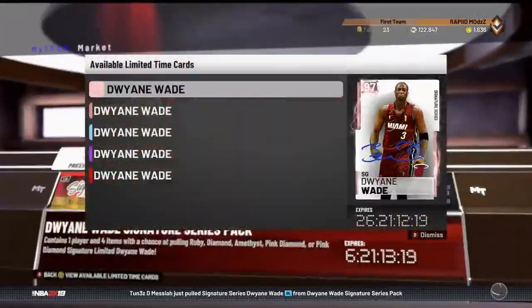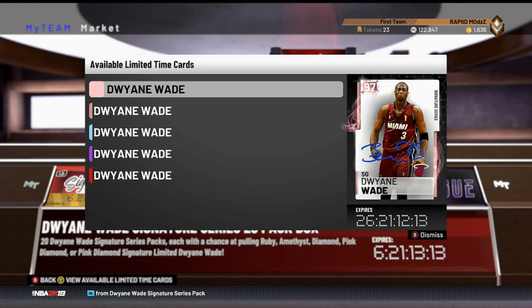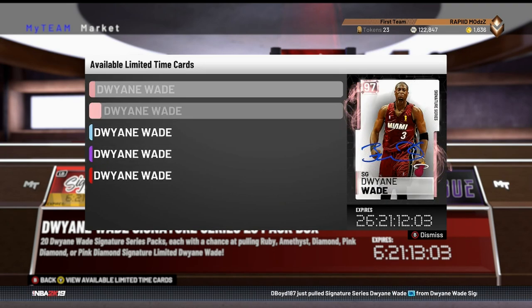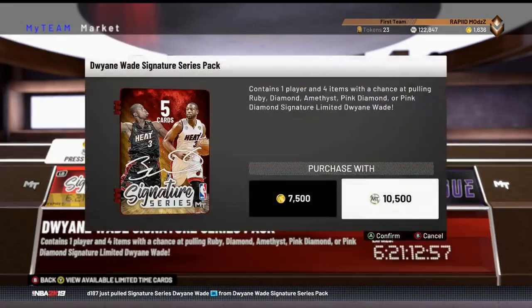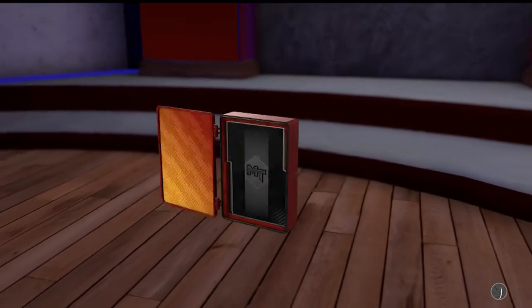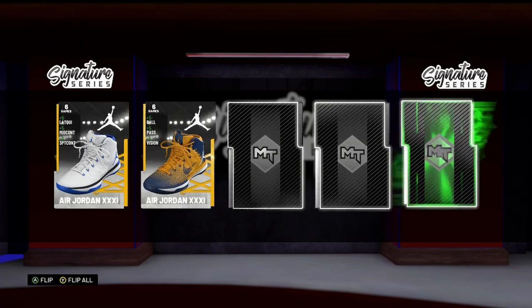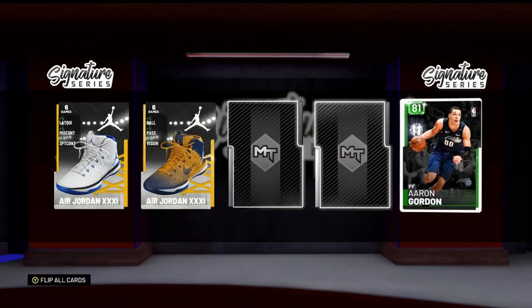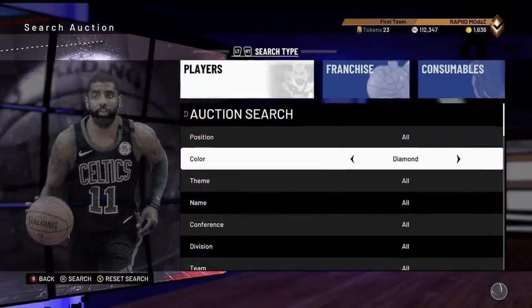I was watching some pack openings man - these packs are awful, the odds are still trash. Someone bought this card for 1.6 mil with no cards or shoes, it's gonna go down to 700, 600. I don't know what that guy was thinking. 2K, don't pop these packs. Let me just pop one to show you how trash they are. I just spent 10k MT and this is what you get - an Aaron Gordon. I just lost 10k MT. That is why you don't pop those packs.